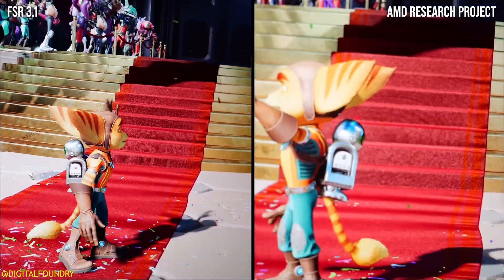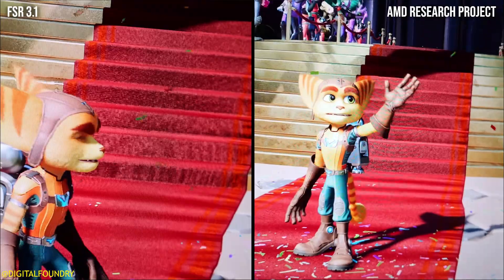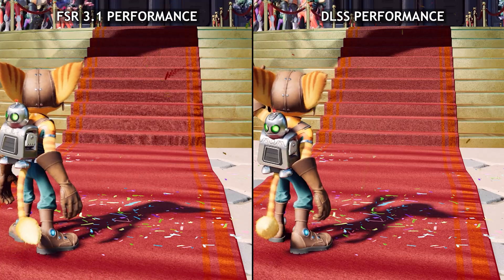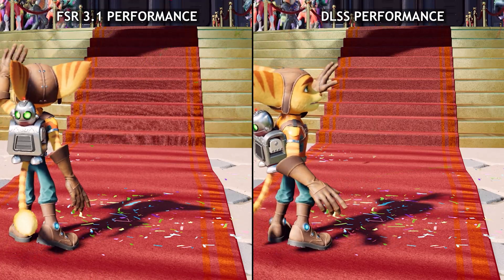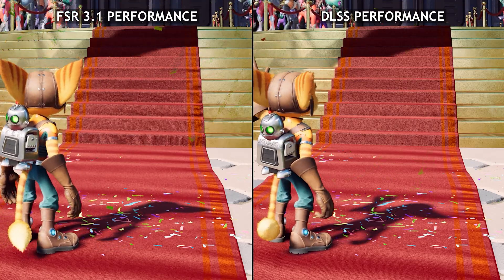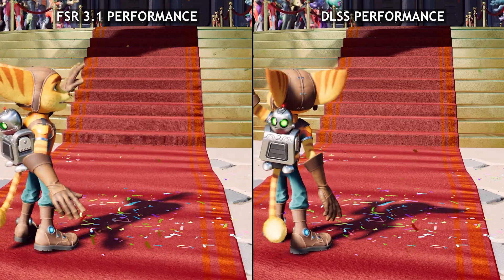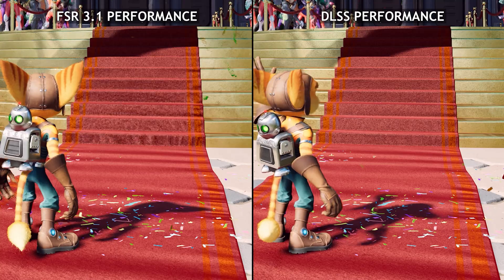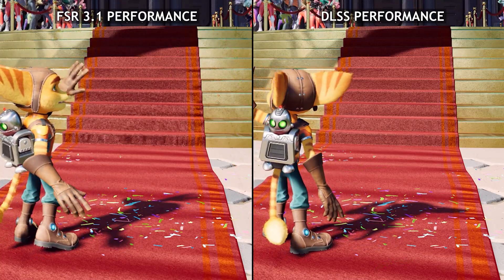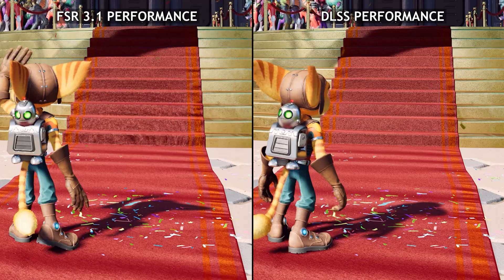Another big improvement was the red carpet right at the very beginning. It doesn't look good with FSR 3.1 — it looks very unstable and stands out like a sore thumb. With FSR 3.1 on the left it looks quite unstable, and on the right with DLSS performance it looks very stable, quite similar to FSR 4. This isn't an exact comparison since the FSR 4 footage was captured with a camera, but it gives us an overall idea of the improvements, and they're actually quite good.